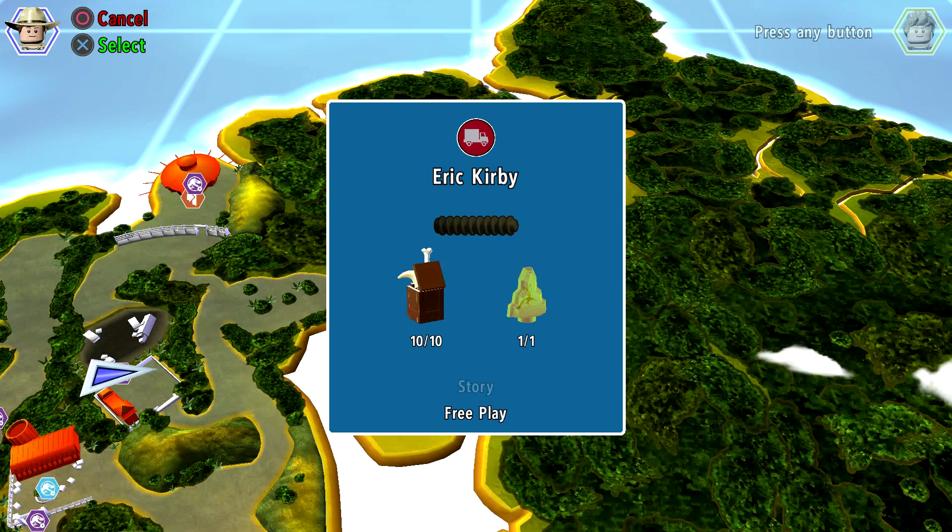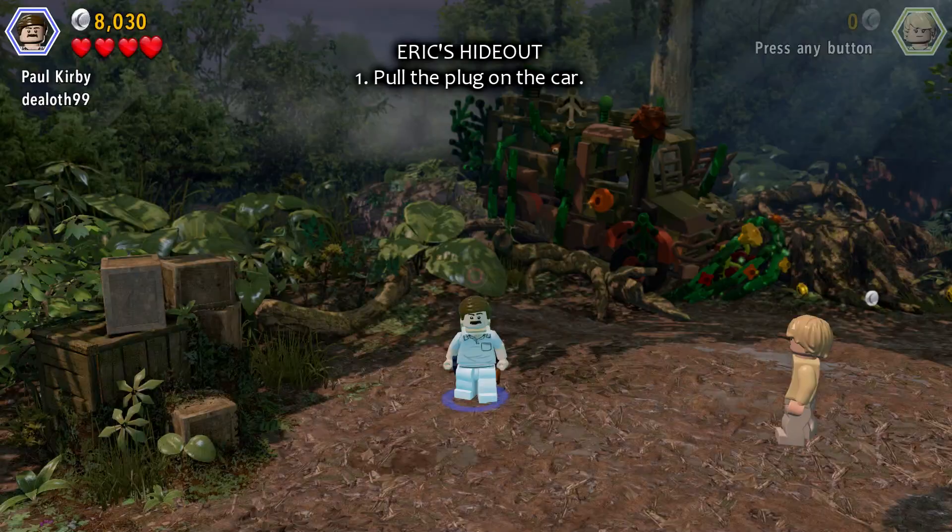Hey, this is Jurassic World, Eric Kirby, and I'm gonna show you where the Minikits and the Amber are.